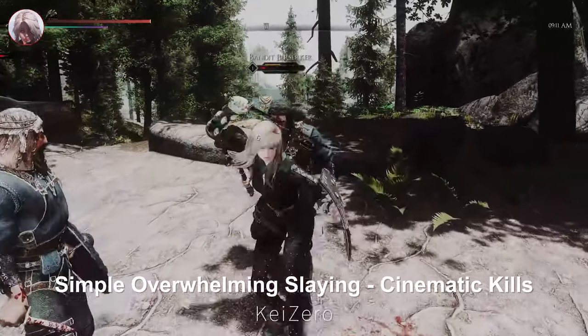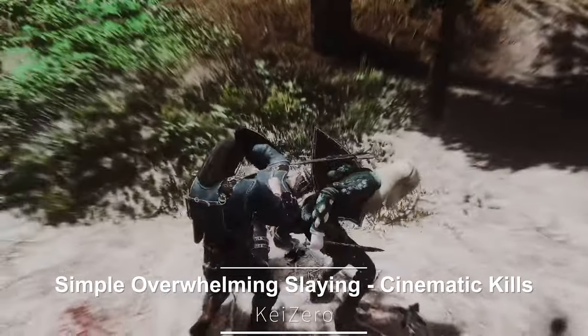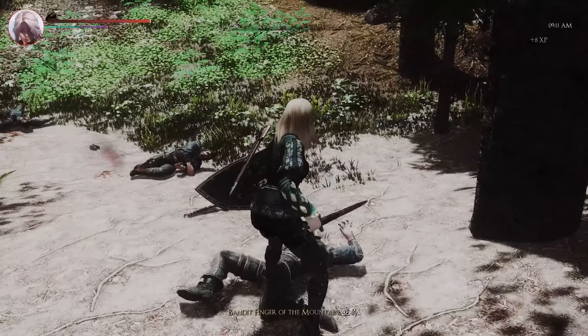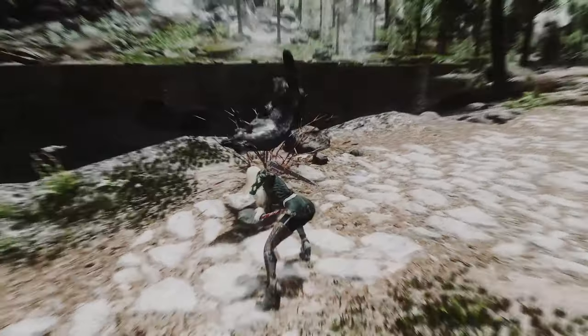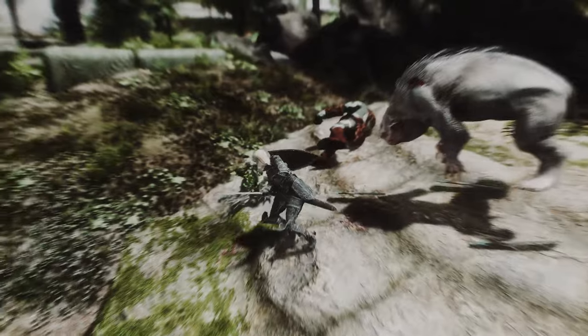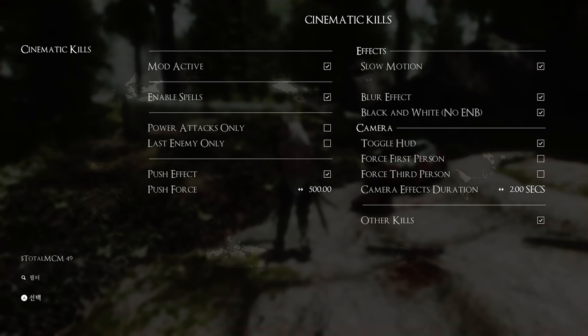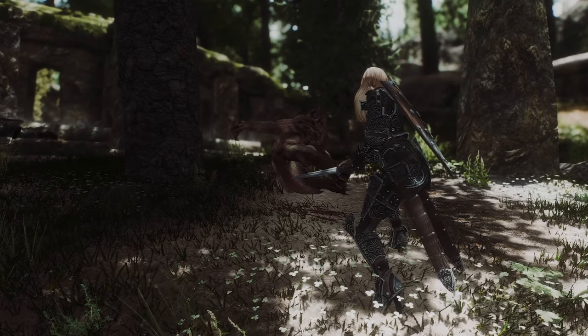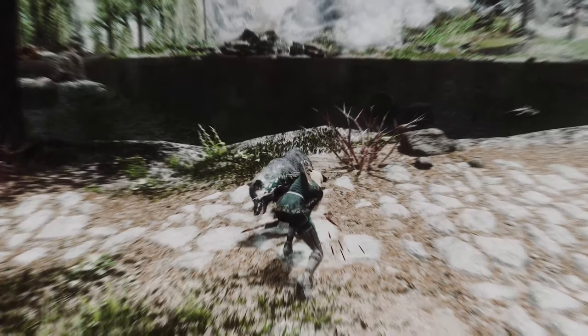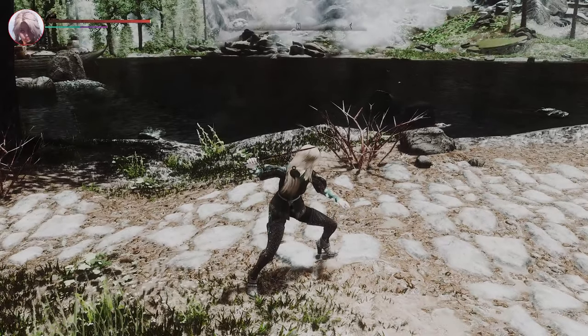Next up is Simple Overwhelming Slam Cinematic Kills. This mod toggles the HUD and adds slow time when you kill an enemy, showing you a cinematic kill. It offers slow motion, extra physics effects, screen effects, camera changes, HUD toggle, and more. You can fully customize it through MCM, and it has an ESL flag so it doesn't take up a plugin slot. Try this mod to upgrade your Skyrim combat experience.